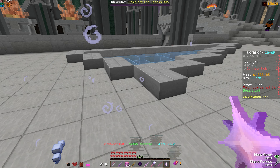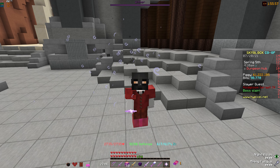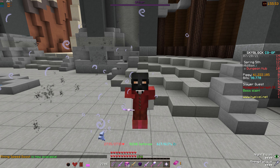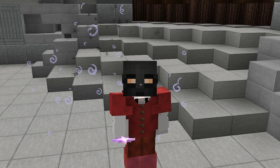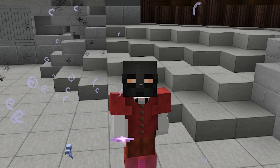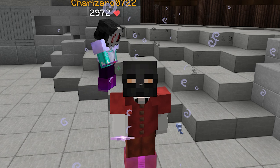So as it turns out, you're losing arrows with Infinite Quiver X because you've been shifting while shooting. I can't believe I'm saying this, but shifting while shooting arrows is making the enchant not work. As to why this is a thing, you're gonna have to ask an admin because I have no idea.